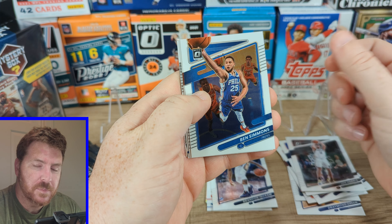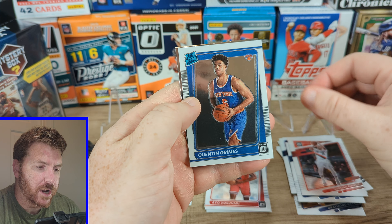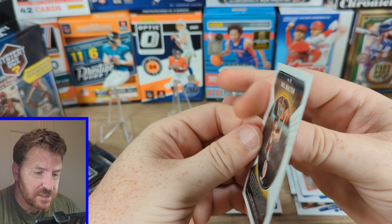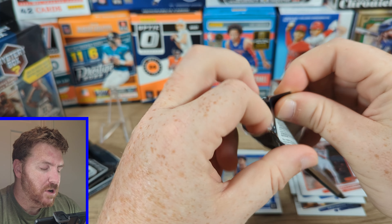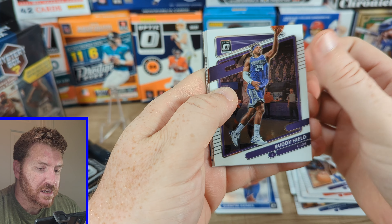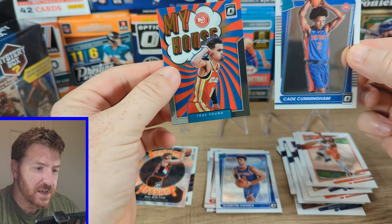Here we go: Brandon Ingram, and speaking of Ben Simmons — seven-point performance. Norman Powell, our rated rookie for the Knicks: Quentin Grimes. And what is this? Winner Stays — Bill Walton. It's an insert. Halfway through at the low price of $35, so clearly we've already made that much back. LeBron James, Buddy Heald, Chris Paul. Rated rookie — uh-oh — Cade Cunningham! Love a Cade rookie. And Trey Young, my house. Not bad.